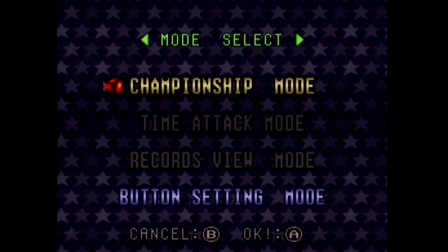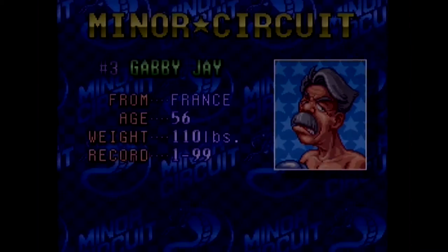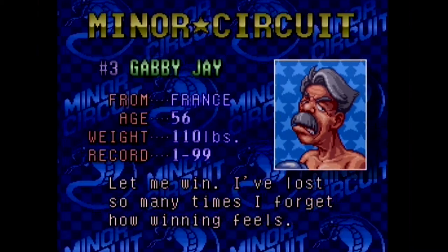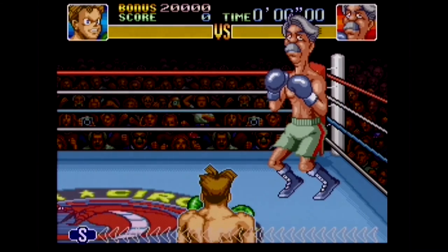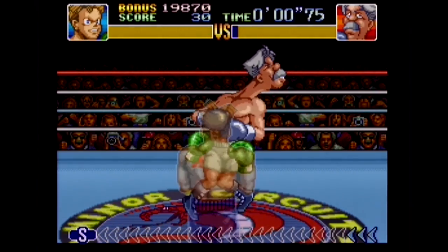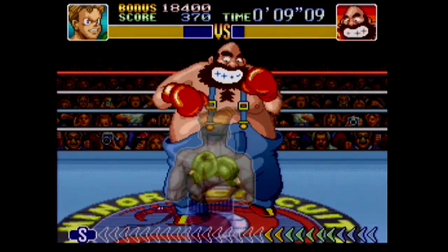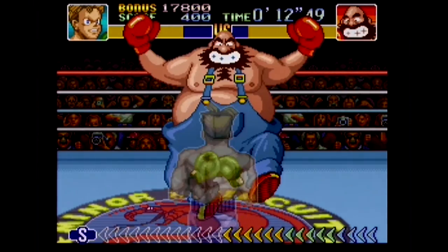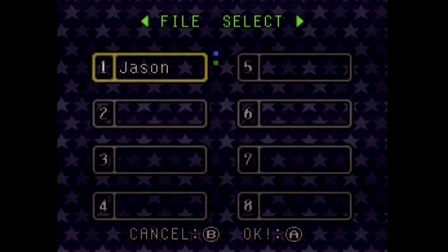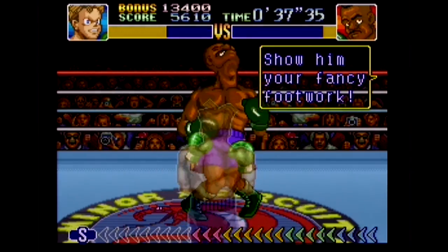Super Punch Out is really the perfect 16-bit sequel to the original 8-bit Punch Out. This game maintains the feel of the original while adding all of the 16-bit polish and features we've come to expect from the Super Nintendo. One of the things that makes the Punch Out series so much fun is learning each of the characters' quirks, learning their tells, their weaknesses. Each character in the game is a fun and interesting challenge. Aside from the upgraded sound and visuals, one of the best improvements is the save data. Up to 8 different people can register their names on your game cartridge. Then there's a shared leaderboard, so you can compare your times against your friends and family, or you can just try to beat your old scores.